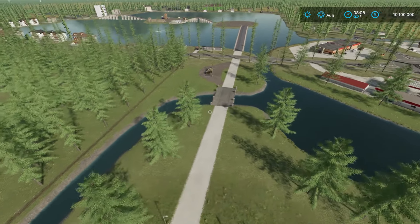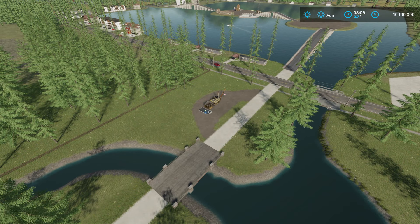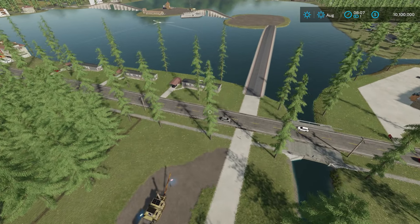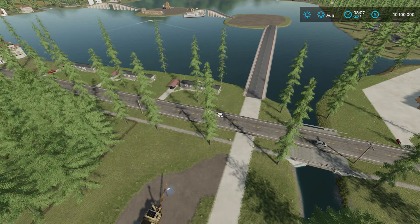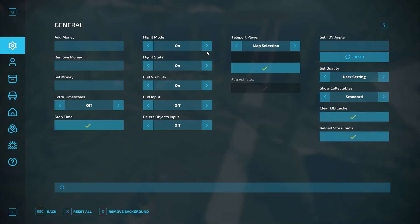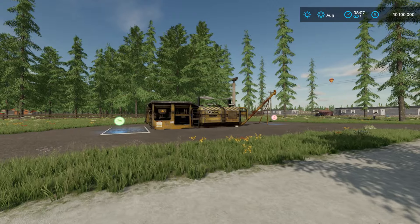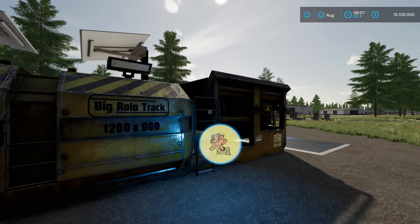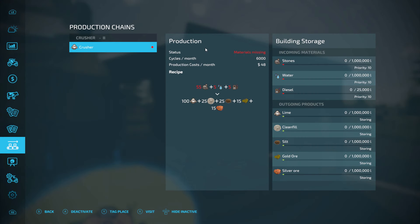When you come out of the vehicle shop this way, there's a little crusher here. So you can bring your stones in to get crushed down. The crusher will get you stones, water, and diesel in. You'll get some lime, some clean fill that you'll need for fishing, some silt to make fertilizer with, gold ore, and silver ore. And you'll have to smelt those down into gold bars and silver bars. You'll get your stones from either turning stones on while you're plowing, or there's a little mini mine on the map.